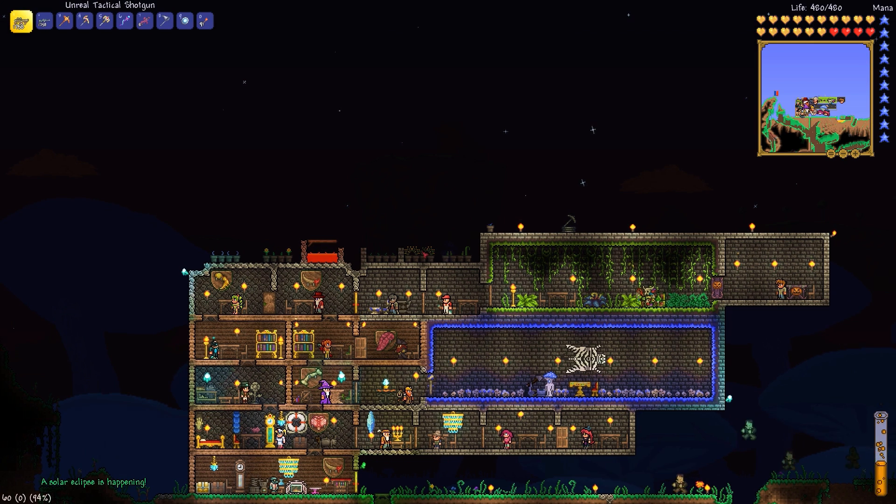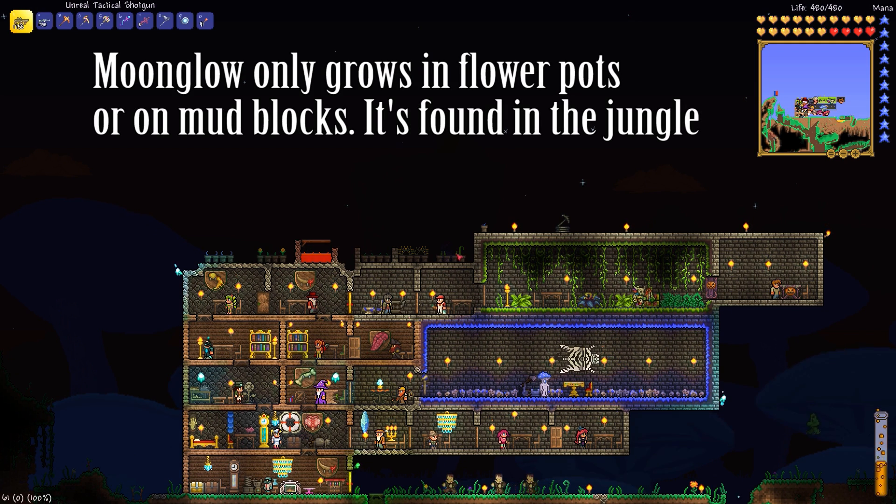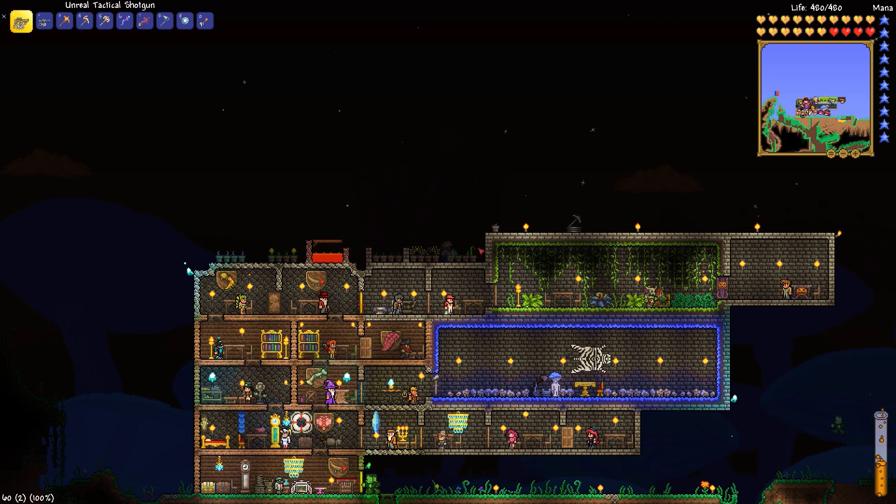Moonglow you can only farm at night. You'll see a nice little blue glow right here and of course you get it at night with the seeds — that's the most optimal way of doing it. And of course the solar eclipse kicks in.